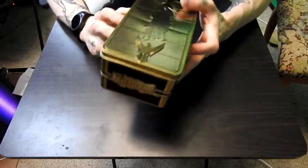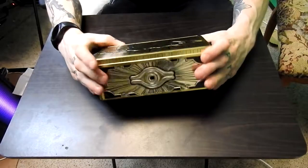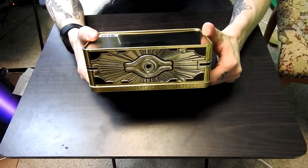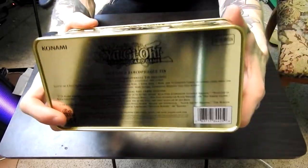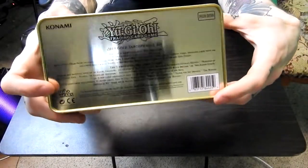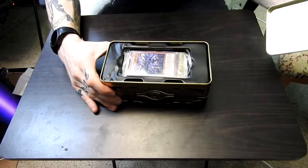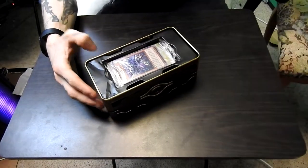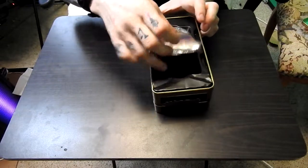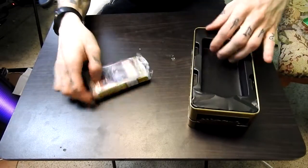This is the 2019 Gold Sarcophagus Tin and honestly it is gorgeous. I love tins like this — it's the perfect gold and black design. Inside contains a whole bunch of stuff. First on top, that's basically everything we get inside: a couple of boosters and some special cards.